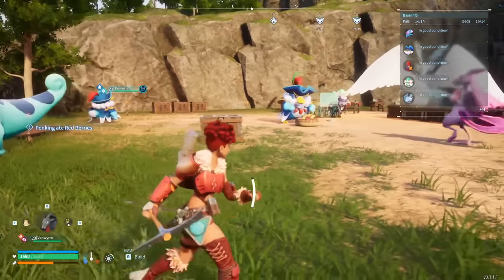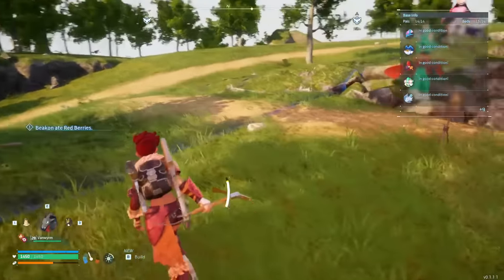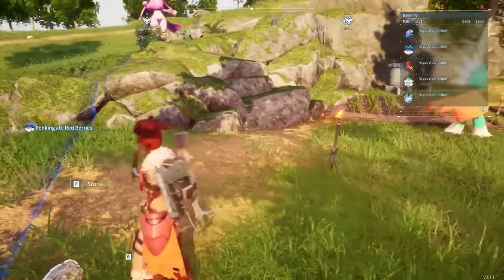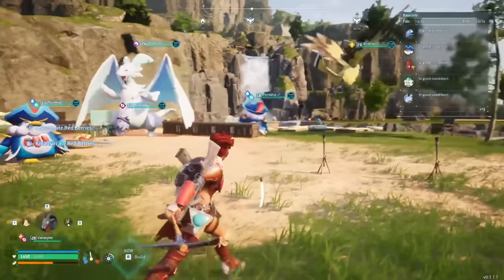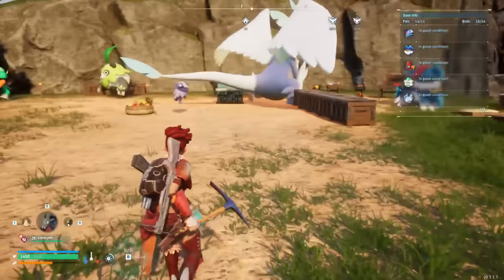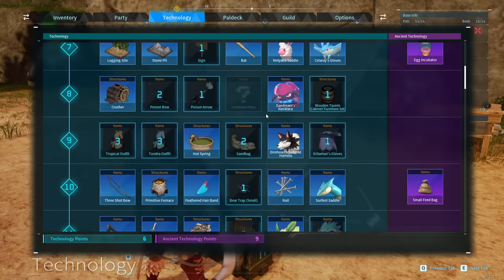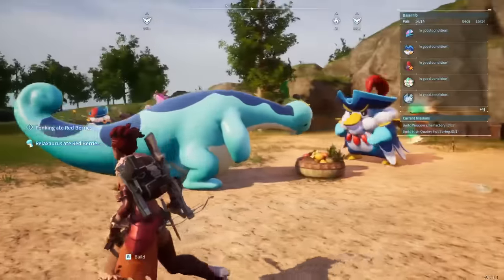Instead of building a really intricate base dead in the center, what I would do instead is build like a really small cottage or cabin at the very edge of your baseline, then place all of your tools, workbenches, and things of that nature way on the other side — giving your PALs as much space as possible to hopefully not get stuck. But that's not a really good answer because it kind of goes against the whole spirit of the game. The more you level, the more goodies you get, but the more goodies you place in your base, the more pathing issues you have.